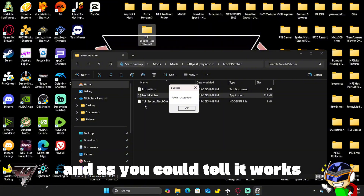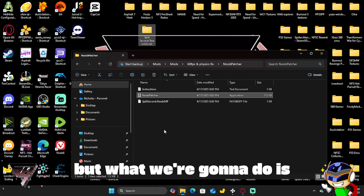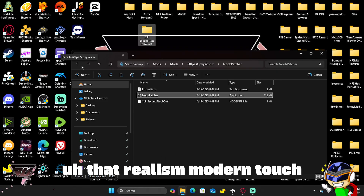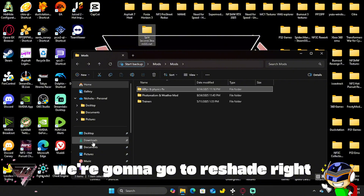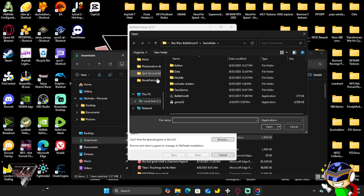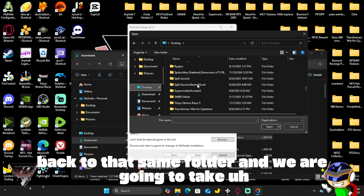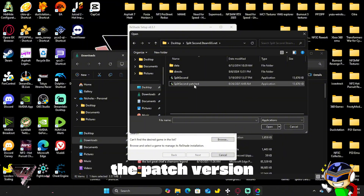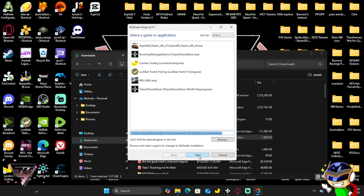As you can tell, it works — we're going to leave it like that. In order to enhance the game and give it that realism touch, we're going to go to ReShade. We're going to go to ReShade, click browse, then go back to the desktop and back to that same folder, and we're going to select the patch version.